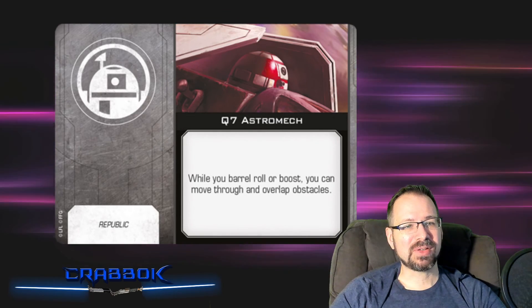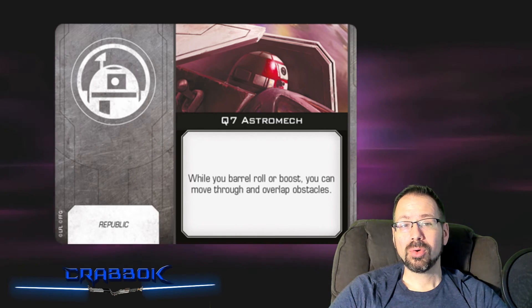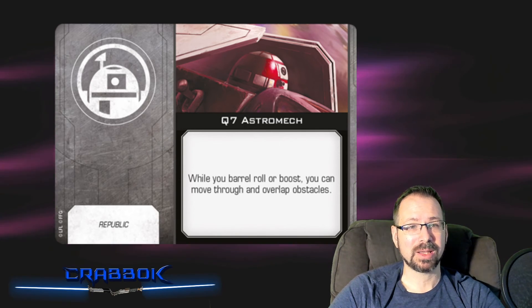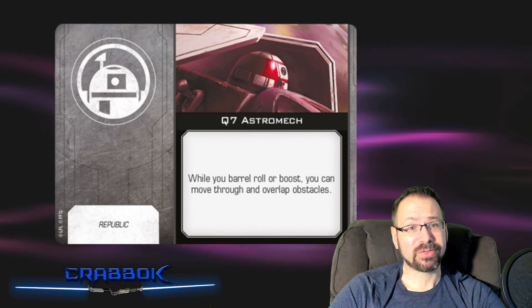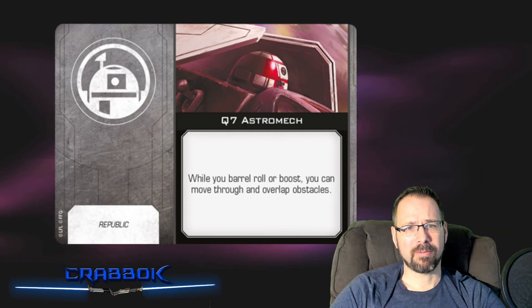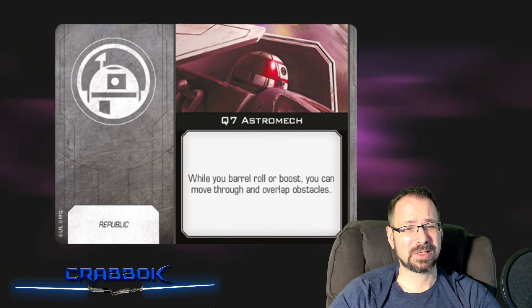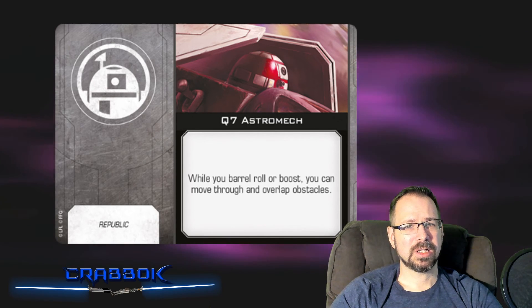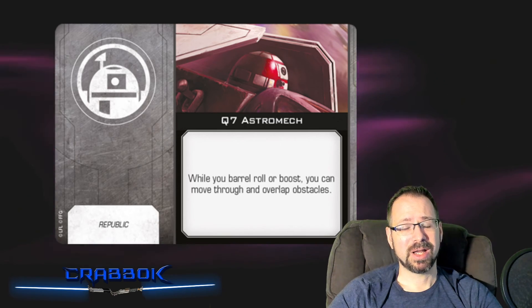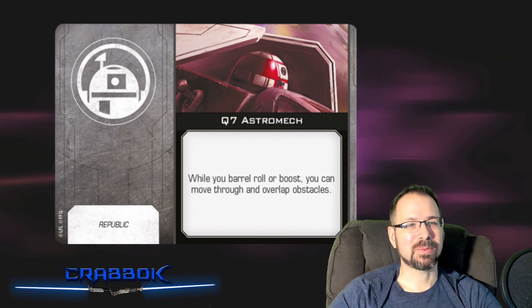Next up, the Q7 Astromech: when you barrel roll or boost, you can move through and overlap obstacles. This one is not TIE-restricted — it's just a Republic Astromech, and it's probably good on a lot of ships that can take it. A lot of my Jedi wouldn't mind having this to boost and barrel roll and line up those shots, especially the Delta-7s trying to line up that bullseye arc. I like this one quite a bit.